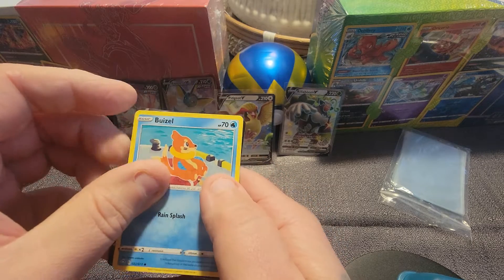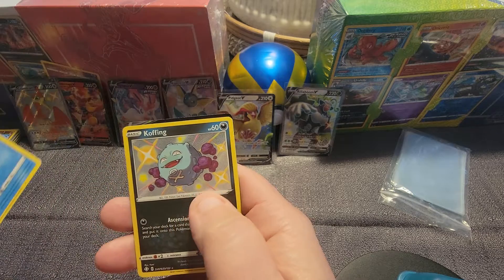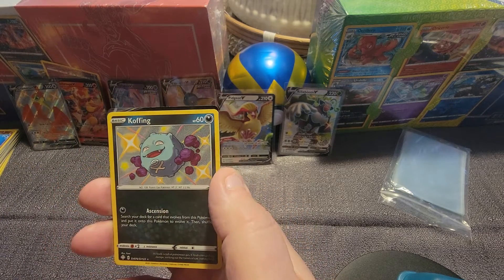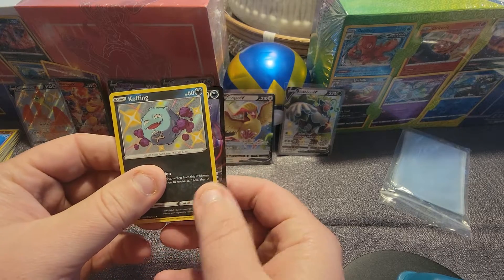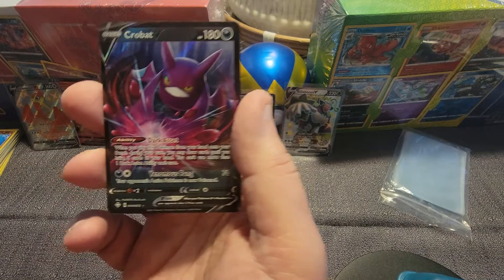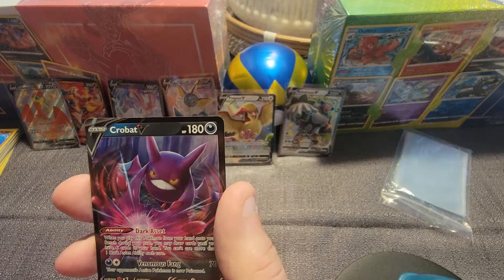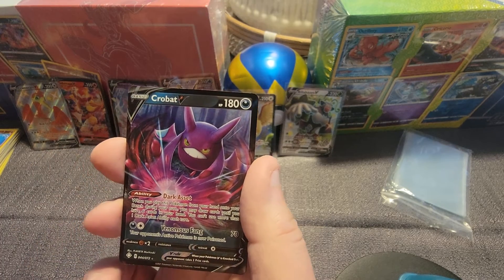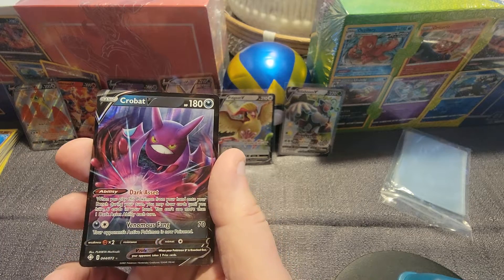There is something back there — I saw it by accident. We got the Koffing Hollow. And behind the Koffing Hollow we get the... Crobat! Look at that, that's awesome. Crobat — is that a Full Art? Looks like a Full Art. Awesome.